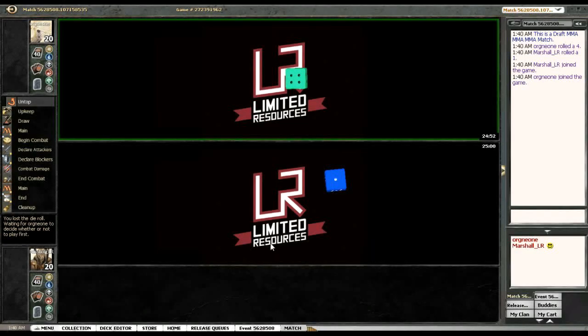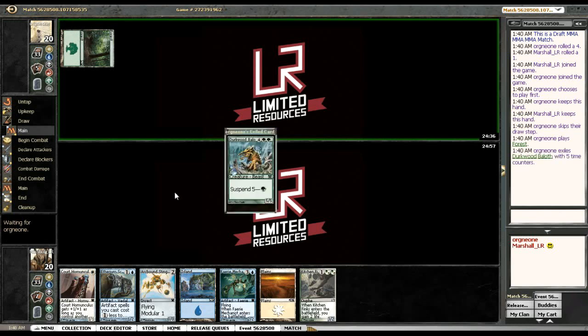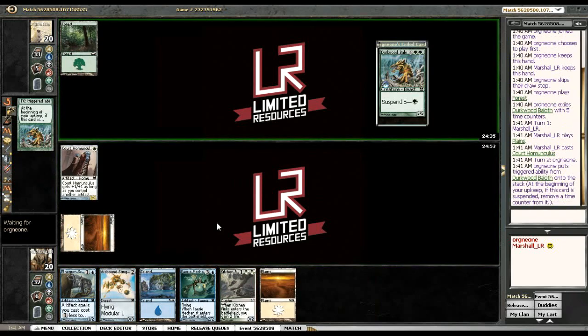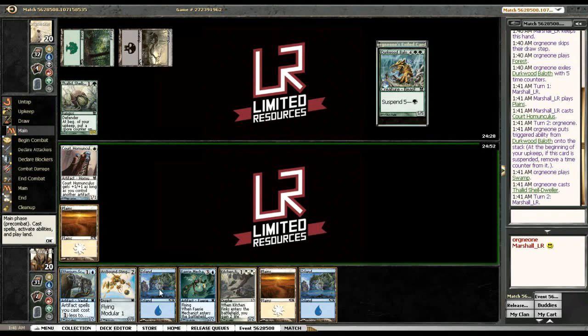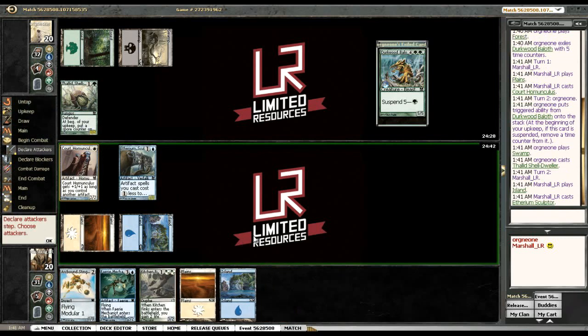All right, here we are in the finals. Let's see what our opponent's up to — we lost the die roll, but this is a perfectly fine opener, in fact it's just a darn good one. Basically turn one Court Homunculus. There's a Baloth, then we get to turn two Etherium Sculptor, turn three Faerie Mechanist. That's kind of yucky but I'm still going to stick with the same line — I could run the Arcbound Stinger out there but I just want to turbo out a bunch of stuff here.